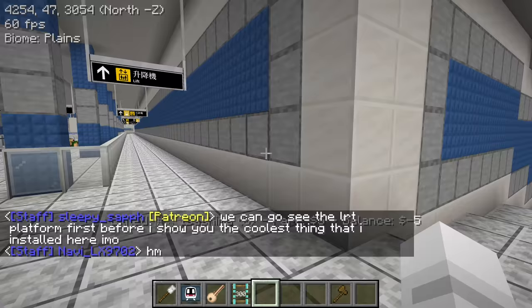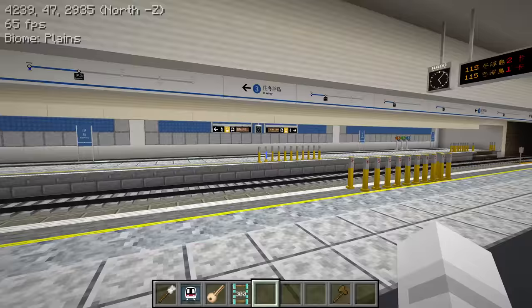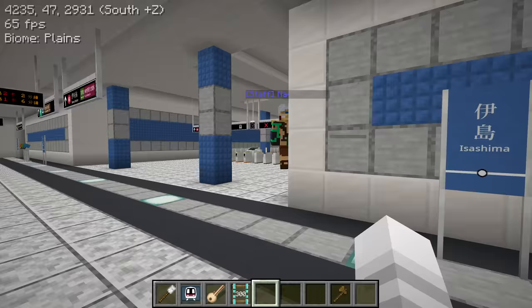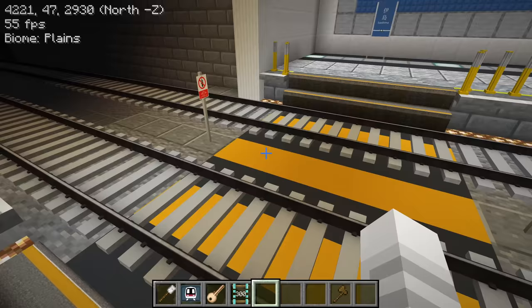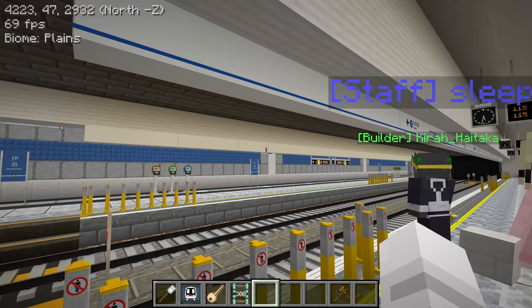That's why Lily decided to make this side KCR style while Ikawa, connected here, is MTR style. Let's go see the LRT platforms - underground LRT and they're all connected on the same level. I kind of want to build my own stuff now - I haven't been building on the let's play videos in a while, just because I've been too busy to play Minecraft for fun.